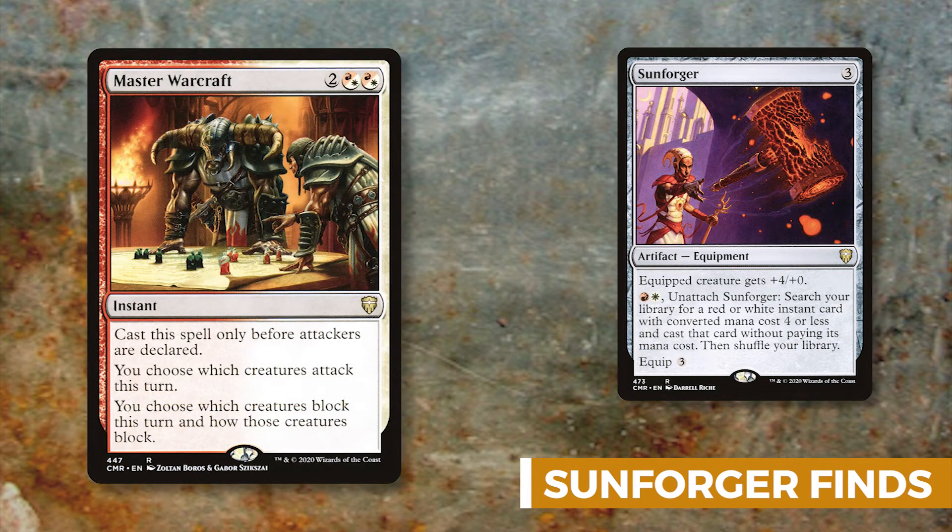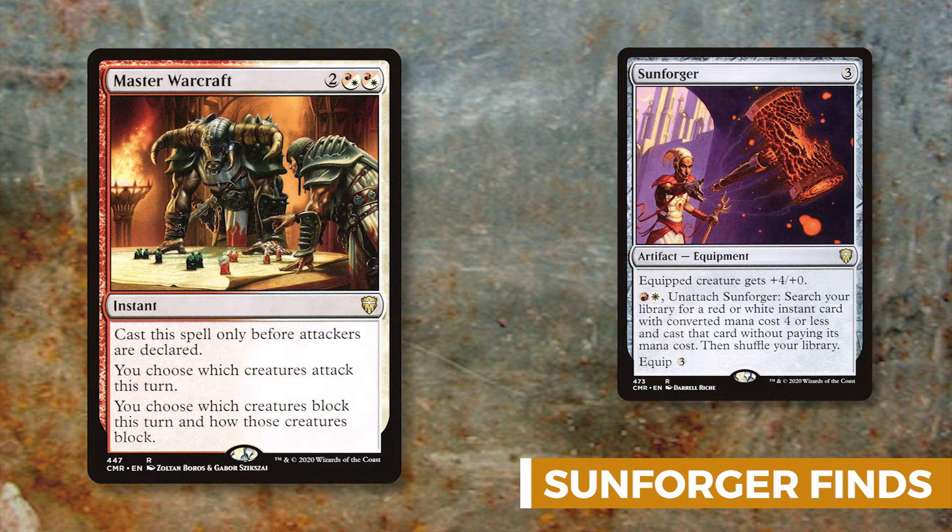Master Warcraft lets you choose how combat works — which creatures attack and which creatures block. So if you plan to kill an opponent this turn and they want to block, you just play Master Warcraft and you basically get to kill them. Mortify is another removal spell that gets rid of a target creature or enchantment altogether.